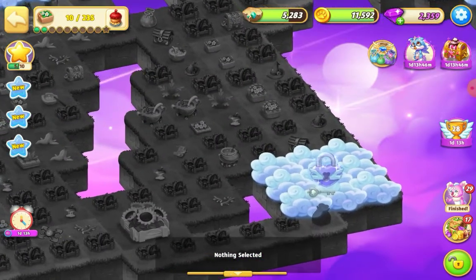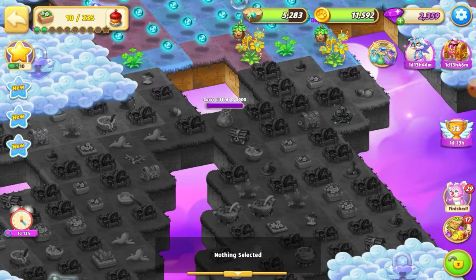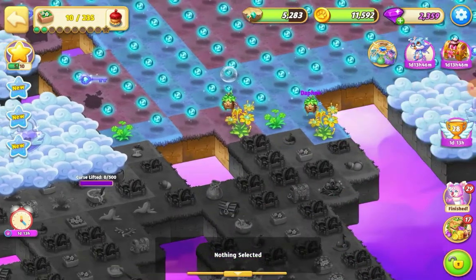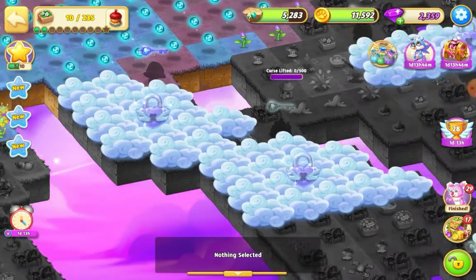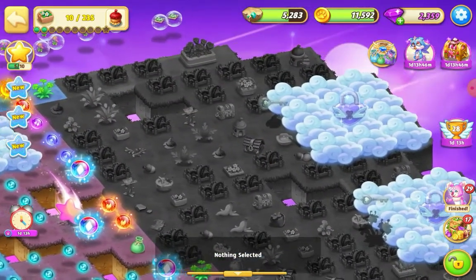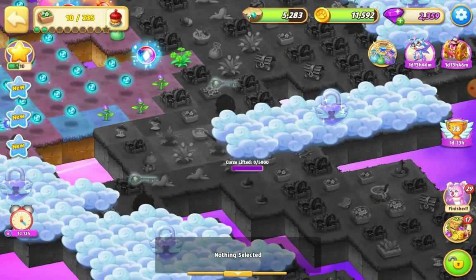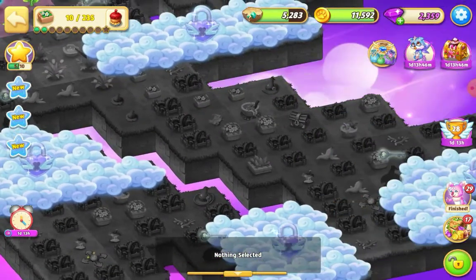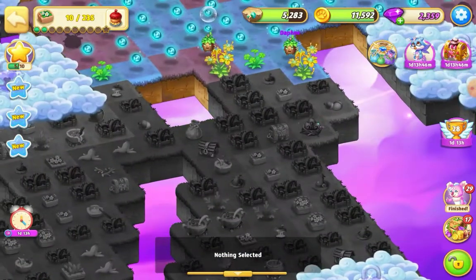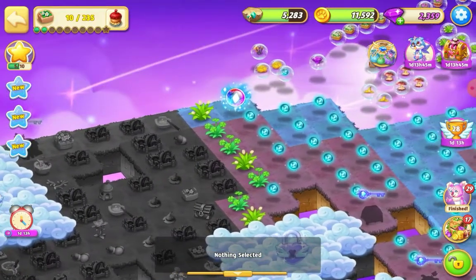I noticed one square here with a nest on it - it's 15,000 to heal. I didn't notice any others higher than 5,000. I've got a big section over here which is 500 each to heal, this section here which is 5,000 to heal, some more 500s there, some 5,000s down there, 5,000s over there, and 500s up here. I don't think I'll use all four orbs, but we'll see. There's not usually anything particularly interesting behind the clouds - sometimes there's another cloud key, but mostly dead land that costs about 5,000 each to heal. I'll probably save one orb for after the clouds.